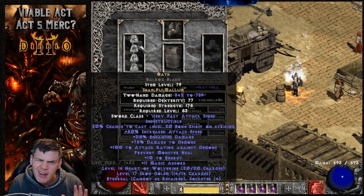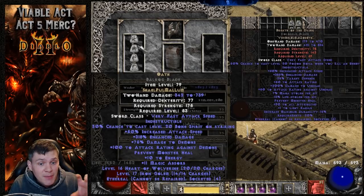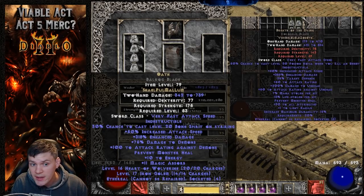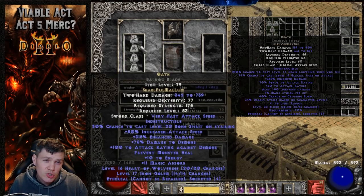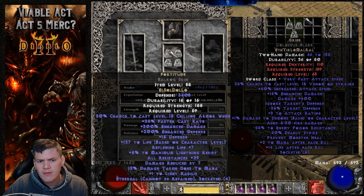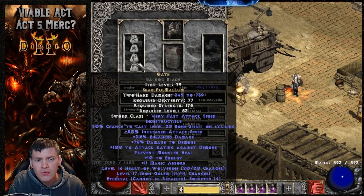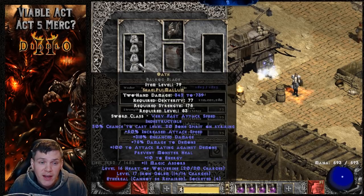He's attacking at roughly 4.56 attacks per second, which is awesome. You could use Breath of the Dying as a better but extremely expensive alternative — more enhanced damage and life leech make it the top tier option. Death is also really solid, though it has a Glacial Spike proc that occasionally shatters corpses, which is annoying but not the end of the world — plus it has lots of deadly strike and crushing blow. You could also use Grief in a two-handed sword or phase blade. Really, you just want something that does a lot of damage and attacks fast, and Oath is the top tier budget option for this Act 5 merc.